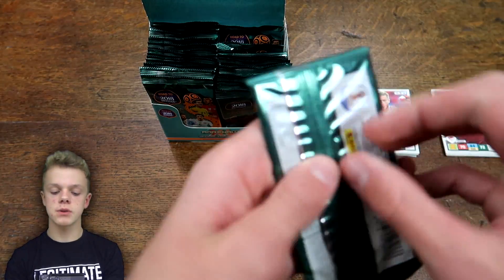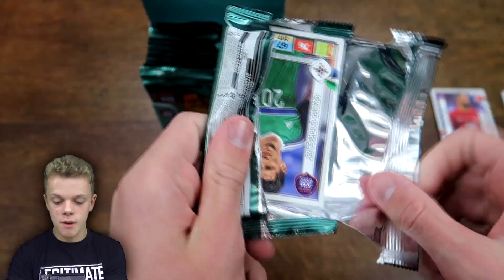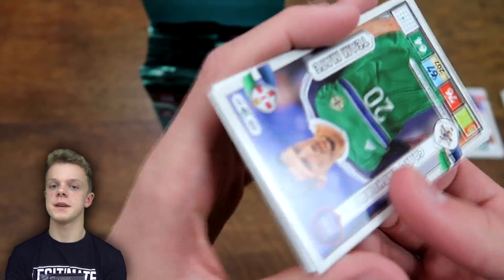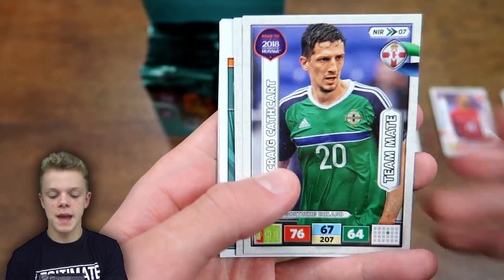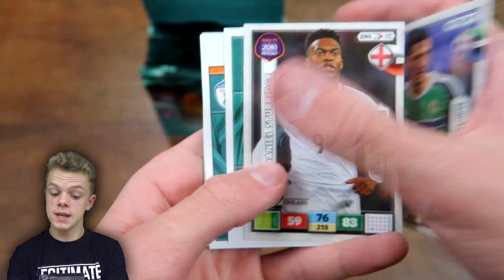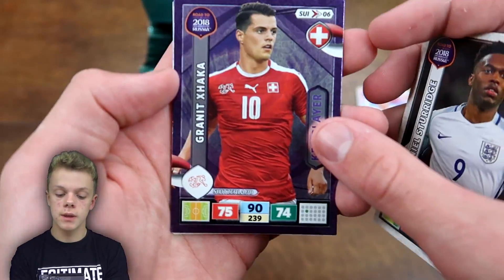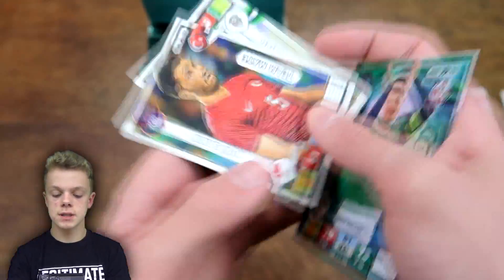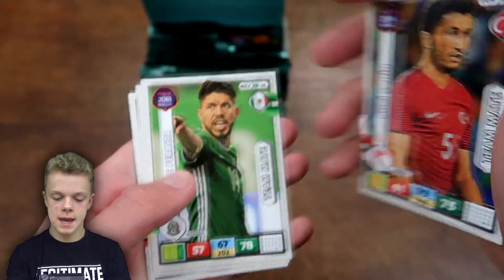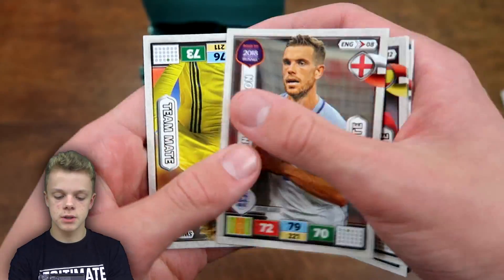I'll also talk a bit about the 2018 World Cup in this video. There are a few problems facing it — probably nowhere near as many as there are with the 2022 World Cup in Qatar. We've got Daniel Sturridge there — a nice pull. And also our first Key Player: Granit Xhaka. Then Davies fan favourite, Sahin, Iniesta — 87 on control, that's a nice one — Henderson, and Forsberg at the end.